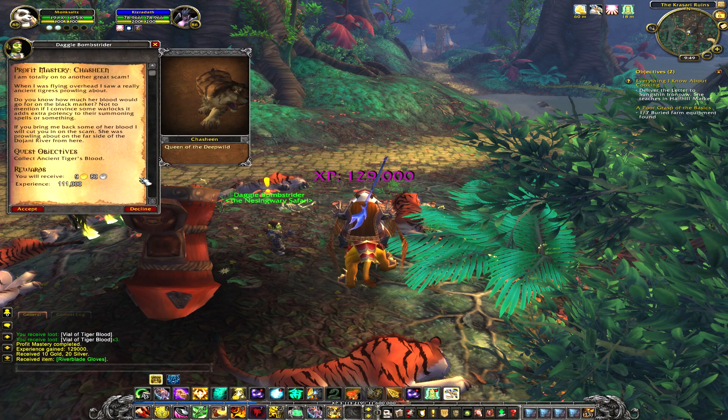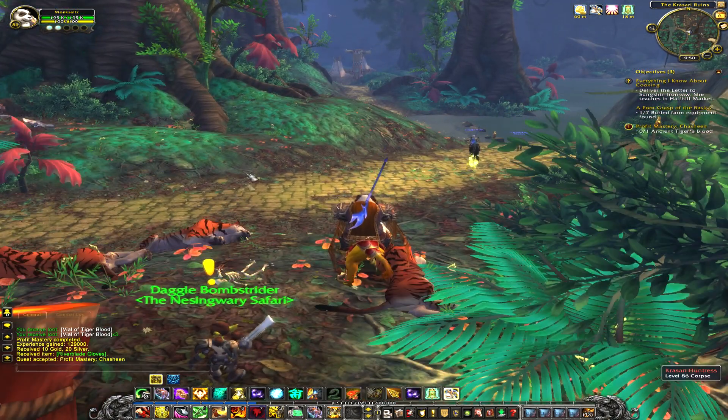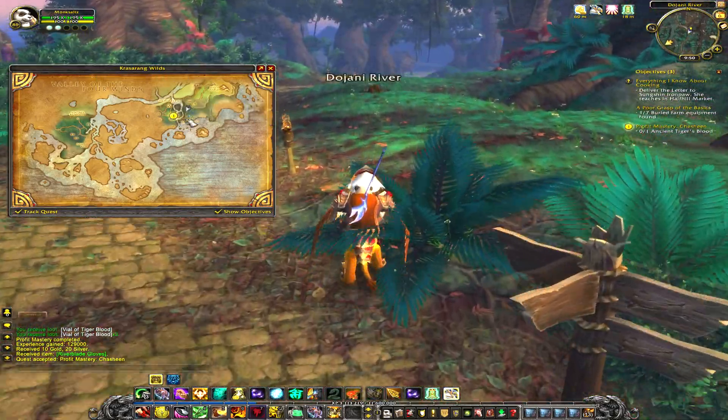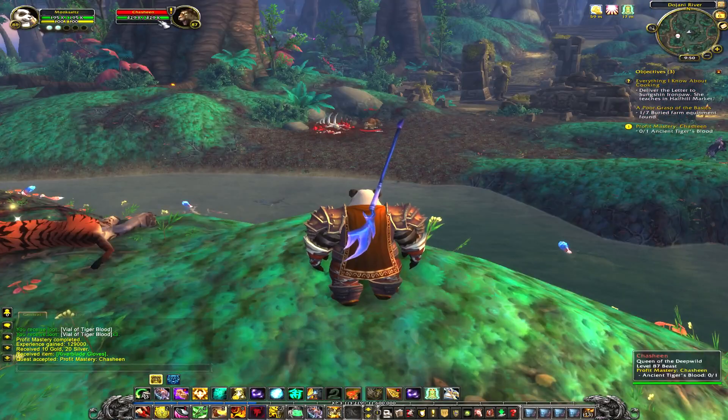Now the Cha Sheen is a very big beast that's definitely high on cocaine, and there may be many hookers around. So we have to be very very careful while hunting this rare creature. We're gonna check out our map and look for Cha Sheen, see where it is, and there it is in the middle of the map.